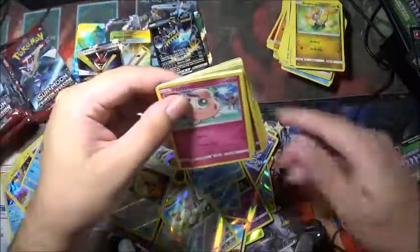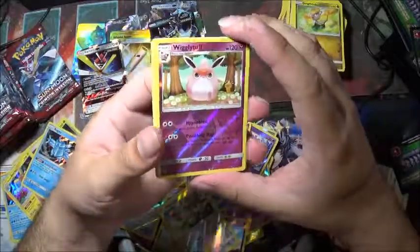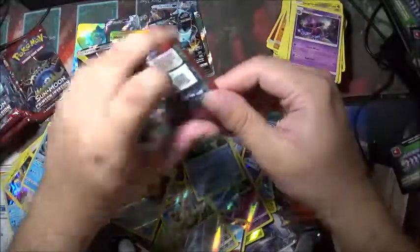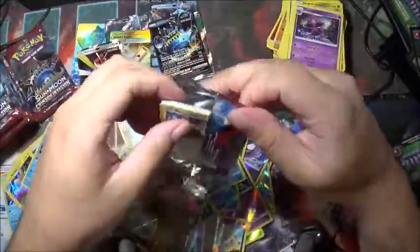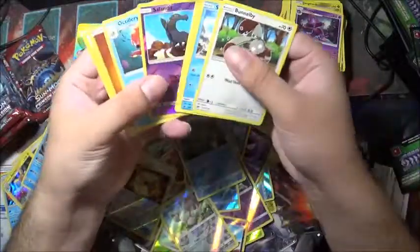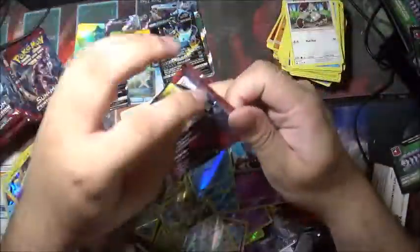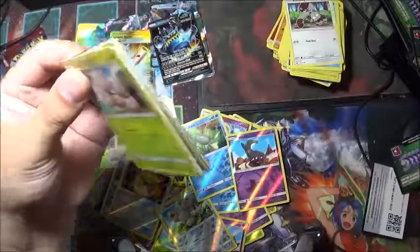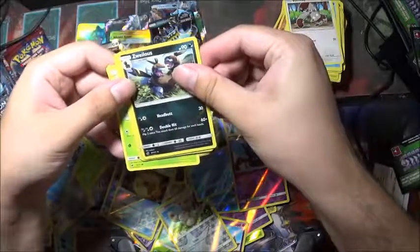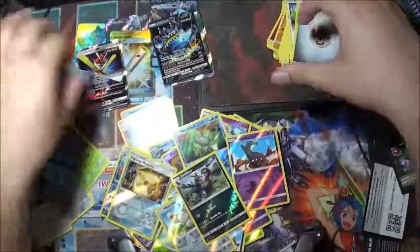Green. A Wigglytuff and a Jigglypuff in the pack. Where are my full arts at? Salandit again for the reverse holo. Zorua and behind him is Regigigas again — seems like the third one now.